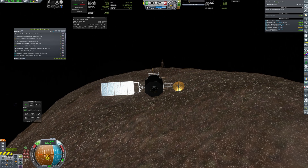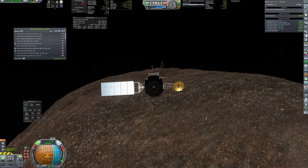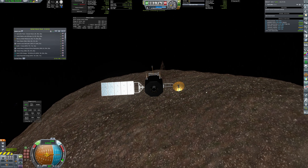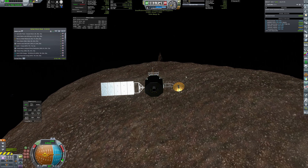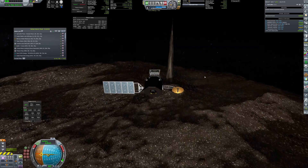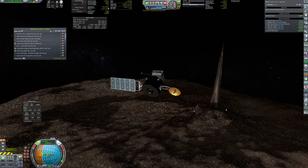Before leaving Deimos, Aphrodite made a flyby of an interesting surface feature — a huge spike at the pole. There are many hypotheses on how it was formed, from aliens to the Glygid Matrix. Maybe we'll never know the truth.